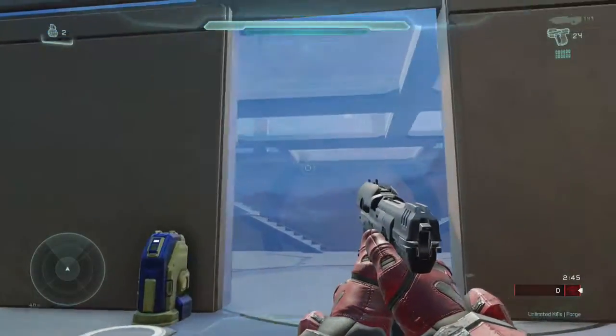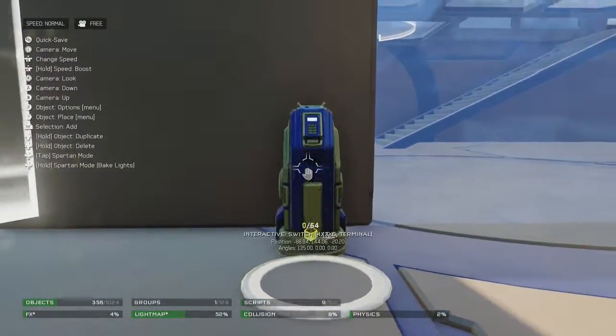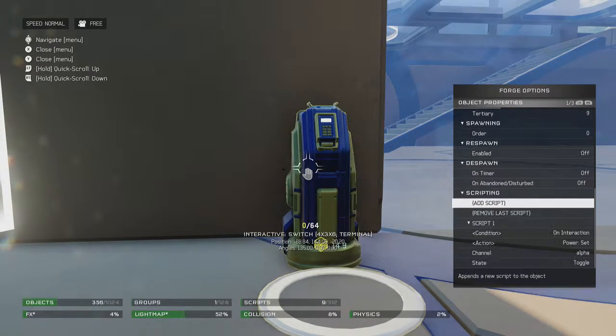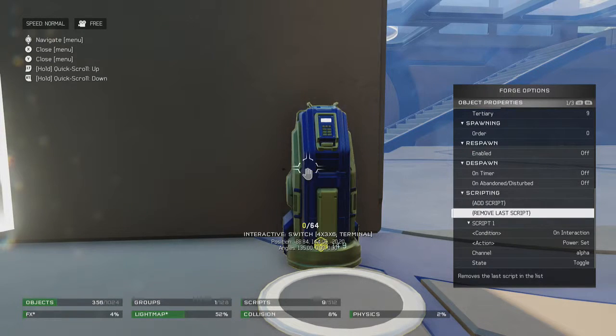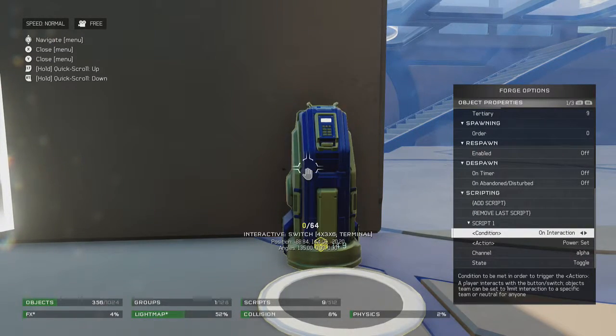This is basically just how to make that door. So in Forge mode, when you go to the object, you want to go in the object properties, and all you want to do is add a script, and then you want the condition on interaction, because you're going to go up to it and hold down X.